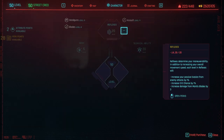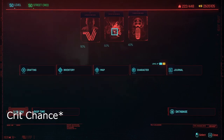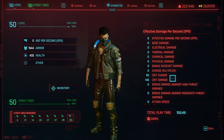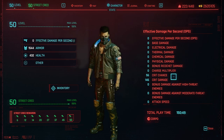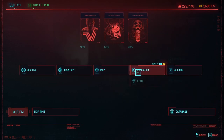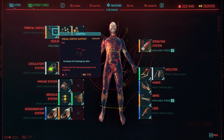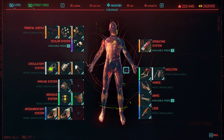I invested in 20 reflexes for the base critical damage, and I'll show you guys my stats now. Just with the stats, we've got 56% crit chance and 146% crit damage on base. A lot of this comes from just the attributes that I've selected, as well as the intelligence cyberware that I have on the frontal cortex.